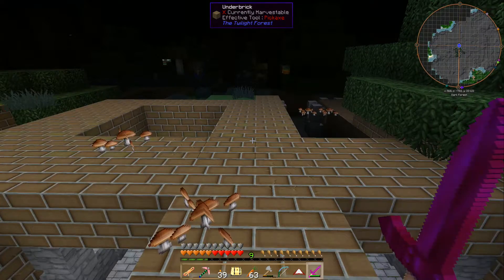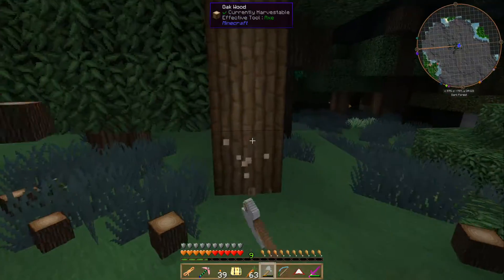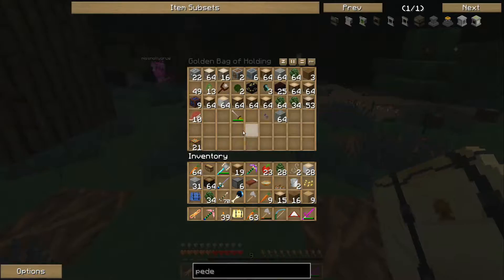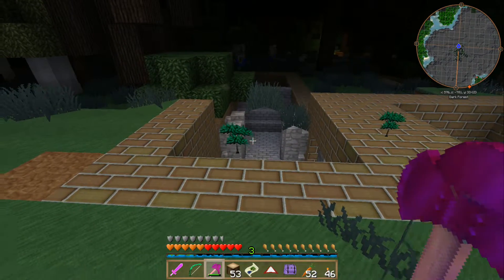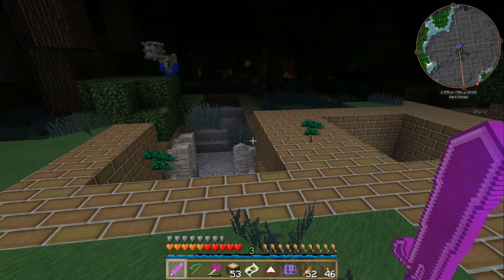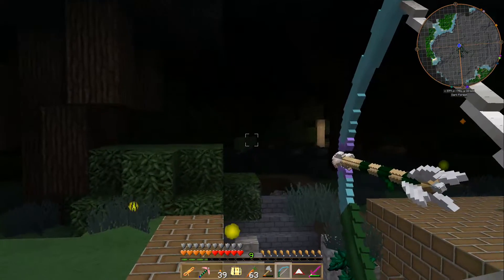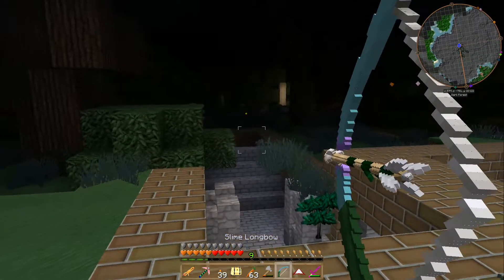They find a staircase going down and aggro the enemies. A creepy laugh is heard — enemies laughing as they approach. One player faces the staircase, the other follows. One player remembers texturing these enemies.